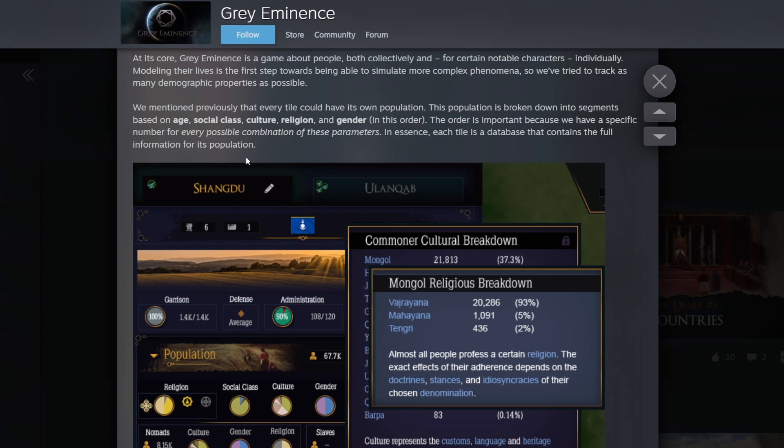They put some Mongols on here straight away - they know the memes. This is a screenshot of how a county or hex tile looks. We'll call them hexes or tiles for now. This looks like Shangdu province, part of a duchy up there. I'm not going to try to pronounce that name. The game is like a year away and the UI already looks pretty interesting.